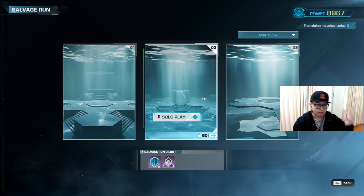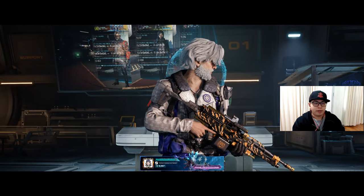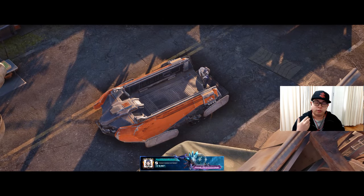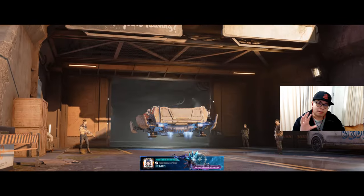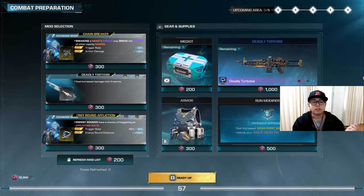Let's go into a salvage run right now and I'll show you what it looks like. Now it's not wise to use the Doctor here, but I'm just using this as an example because I'm too lazy to change my loadout — I'm actually using the loadout from my elite runs. FYI, you should probably have different loadouts for different things; I'll go through some of my loadouts at a later time. For now, just make sure you understand the salvage run system, and I'm going to walk you through it.